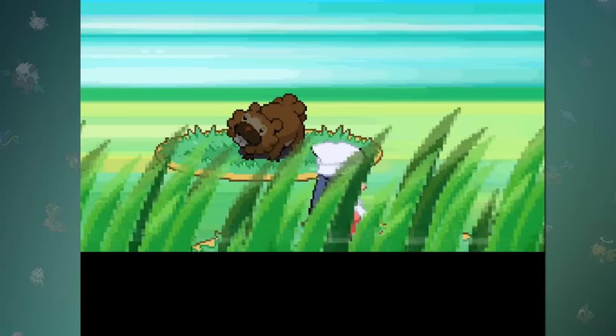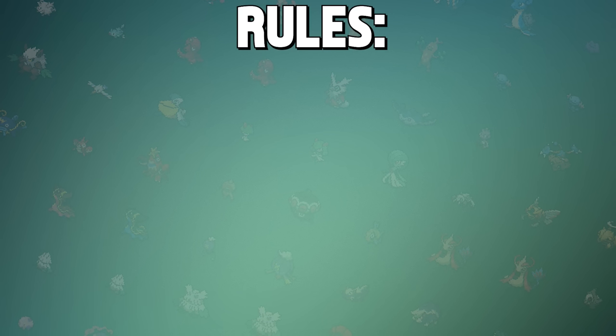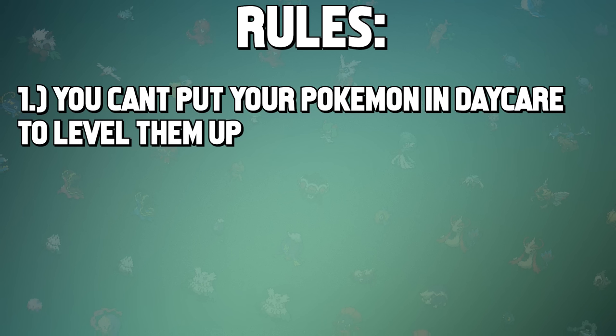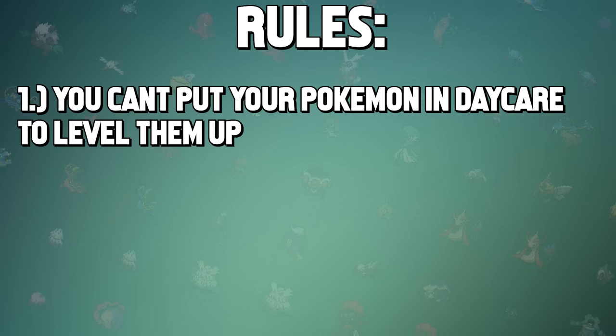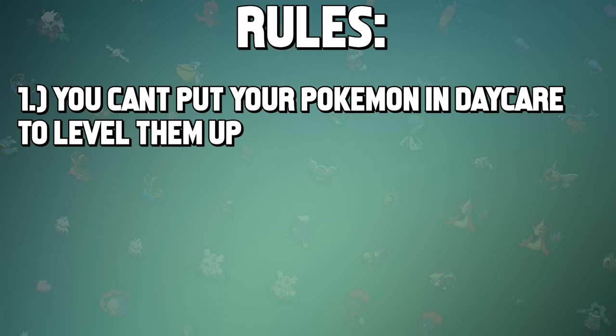The only way to get a stronger team is if we replace it with an entirely different Pokémon. There are additional rules to truly make the challenge as experience-less as possible. Although you can earn EXP through the Daycare Centers, we're going to completely ignore using them — we could just bike around until we're level 100, so it's pretty obvious that would make the challenge unbelievably easy, so that area is completely off limits.